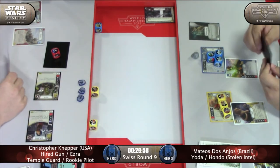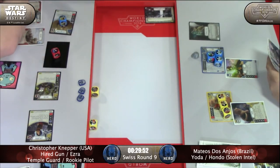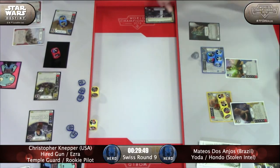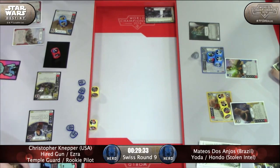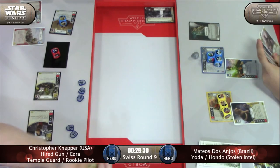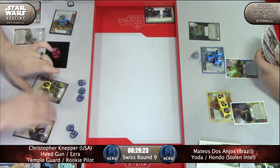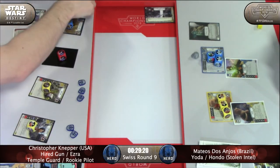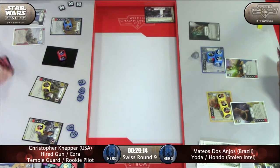Wanting to acquaint himself with the Jedi Temple Guard. So sadly, Christopher rolls in three range damage on the hired gun, but he has no resources to spend to resolve that damage. For the want of a couple resources, Christopher has had some issues this turn. But hey, he gets a lot of shields. No damage showing on either of Mateus' characters, and Christopher already lost the Rookie Pilot.